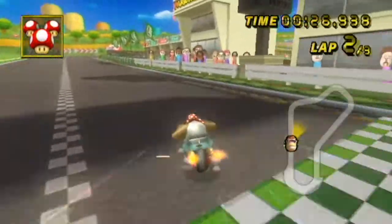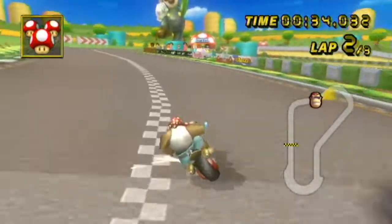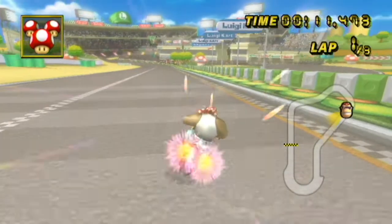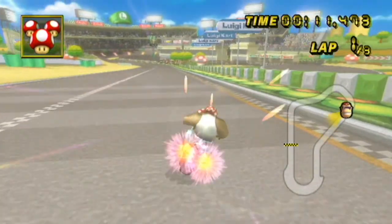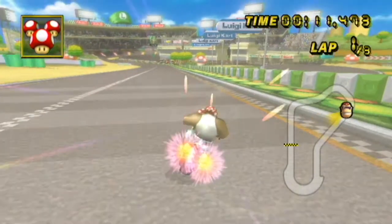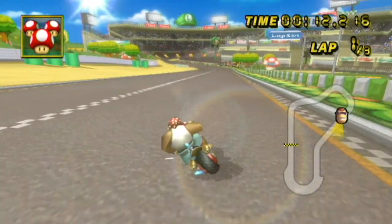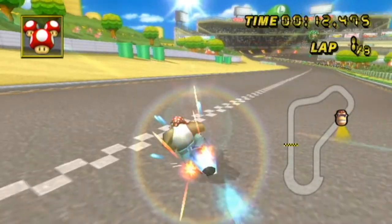There are a couple different ways to perform a slip drift. The easiest and definitely the most consistent is to charge a drift, and once the mini turbo has been successfully charged, you want to wheelie and then immediately drift after. Please note that this technique becomes significantly more difficult if your drift is not a hard drift. A hard drift is a drift in which the analog stick is completely to the left or completely to the right.